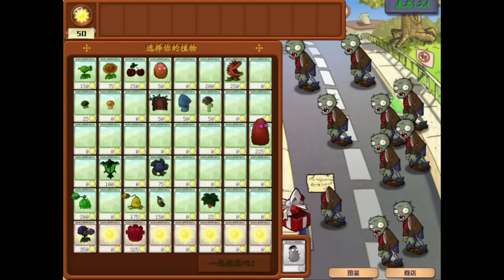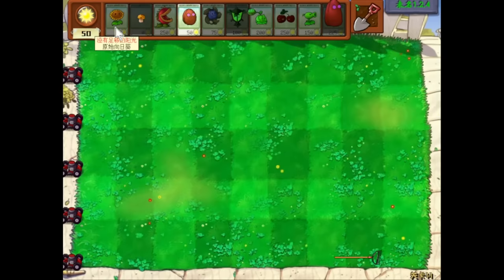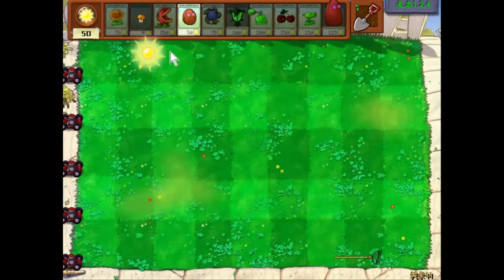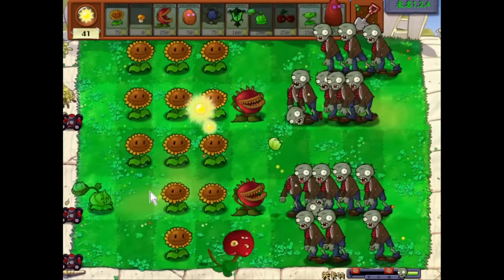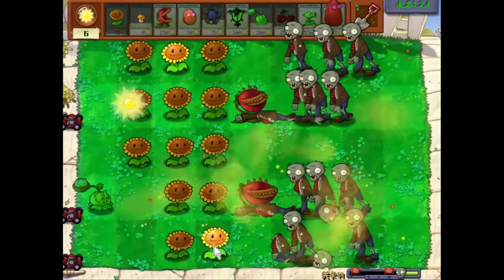I have disabled Dave's pre-selected plants for this challenge. Instead of regular sunflowers, we now have to plant Primal Sunflowers, which generate 40 sun instead of 25. However, they cost 25 more, so we have to wait for one naturally falling sun at the beginning of each level before we can plant our first Primal Sunflower. But it's not like this lower sun production at the start matters for now, since the first few levels consist of only basic zombies and coneheads.